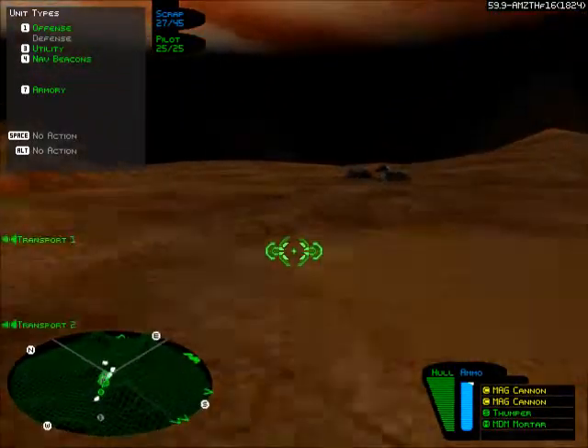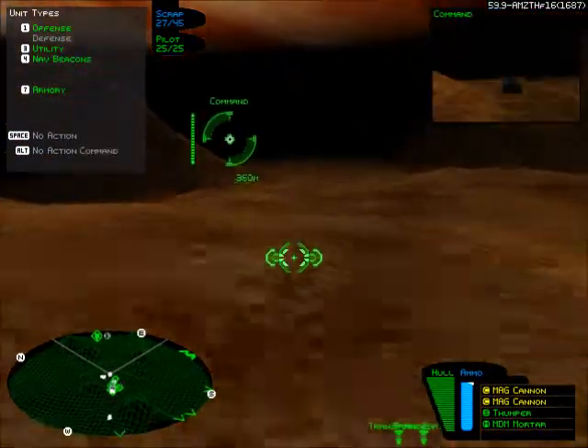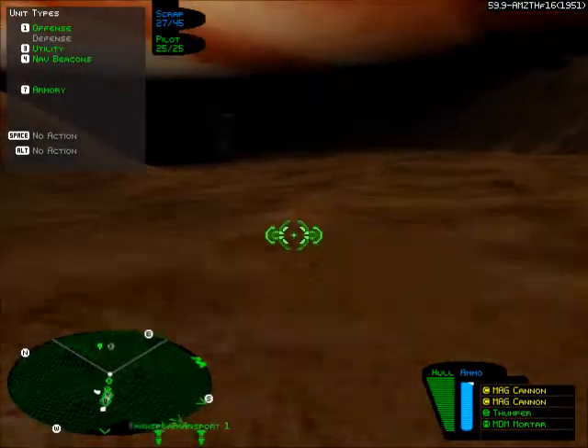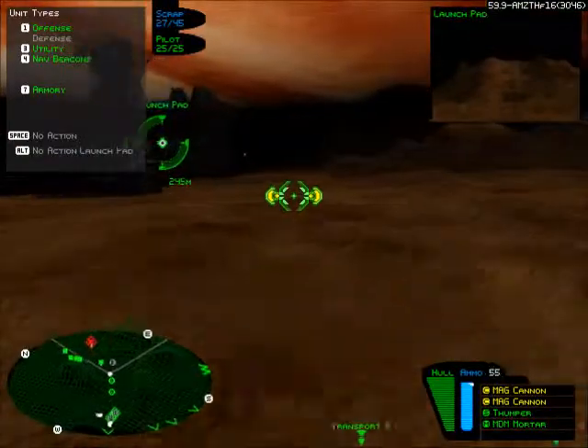As we approach the launch pad, I'll give this away: two Czars are going to attack it and they're going to succeed in destroying it no matter what you do. If I take them both out, the launch pad will mysteriously vanish anyway — they're scripted to attack the launch pad, so you actually can't save it.